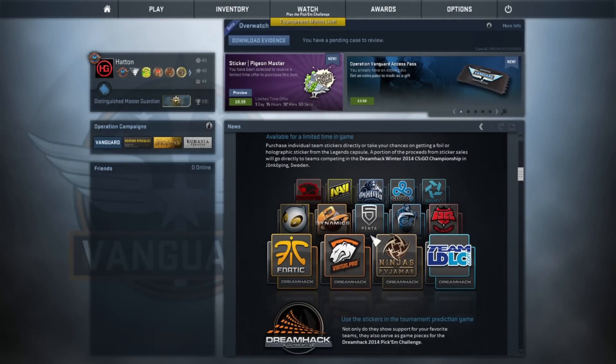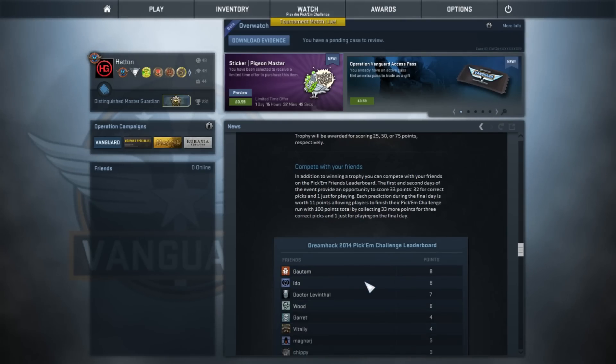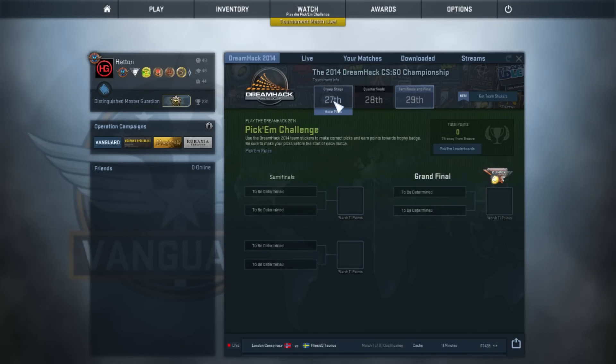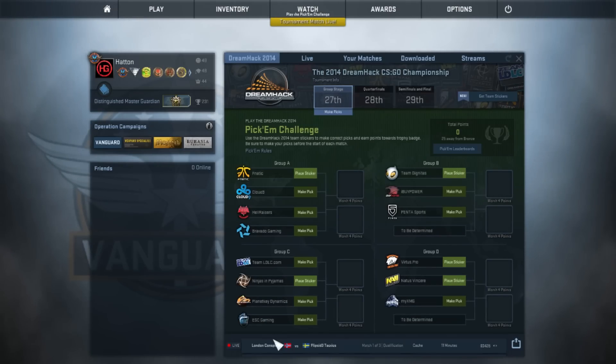So first of all we've got Dreamhack and the new stickers for Dreamhack 2014, as well as the Pick'em Challenge. The Pick'em Challenge was fun and I'm really glad to see it's been brought back to this major. The last one was at Cologne — I think I got a silver medal on Cologne. I was so close to getting gold but hopefully I'll do a bit better this time round.